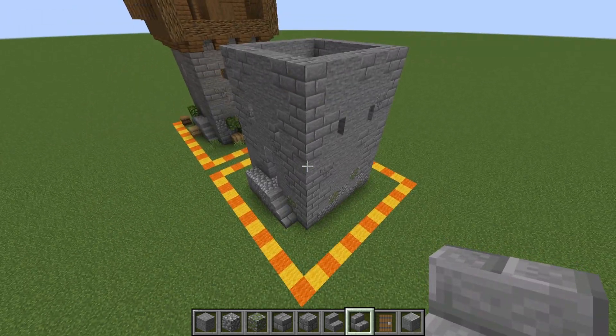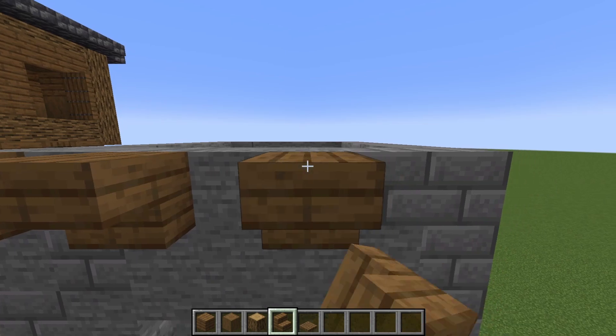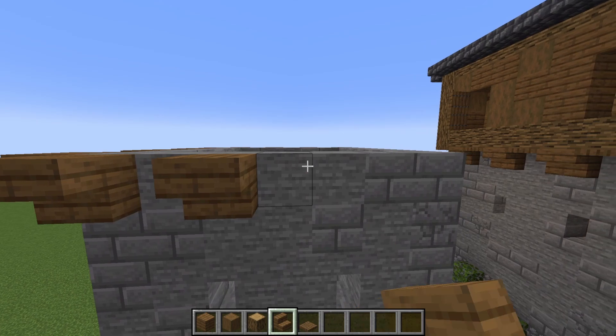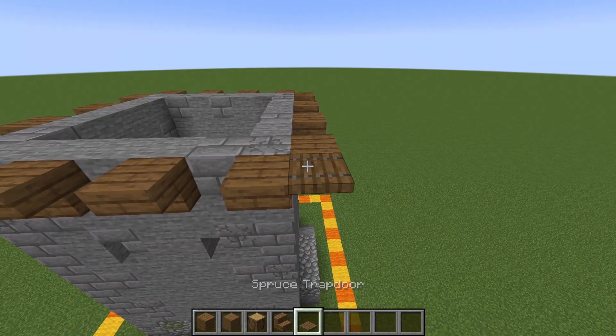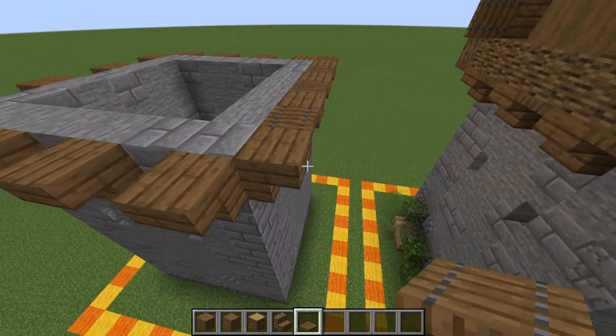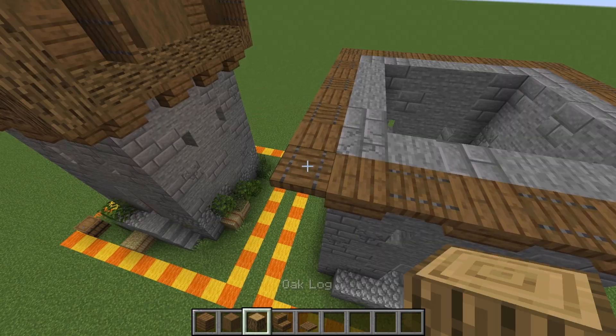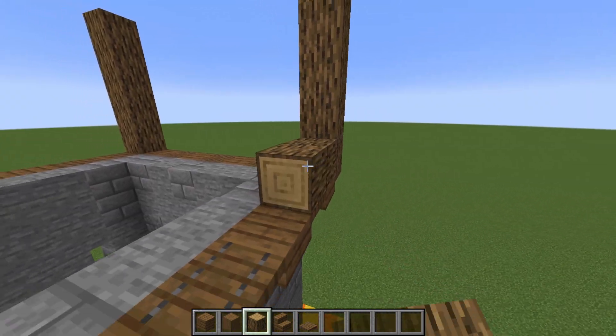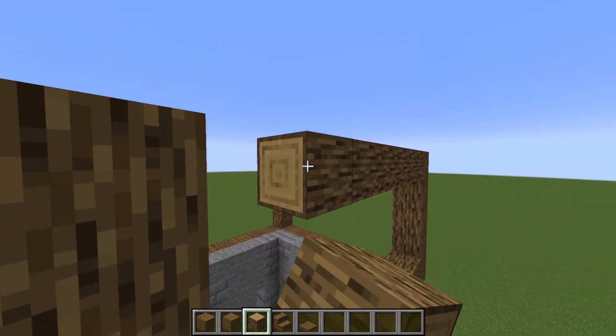We'll add in leaves and things later. Starting on layer two, what you're going to do is starting in the corners, add alternating spruce stairs going all the way around the building, then fill in all the gaps including the corners with spruce trapdoors. Then in all the corners, go up five blocks with oak logs and place horizontal logs on the bottom and top blocks.